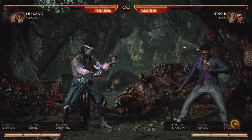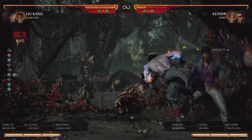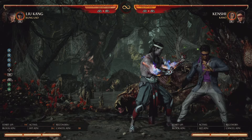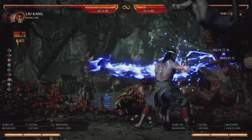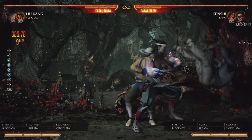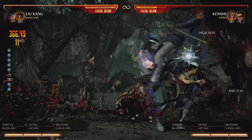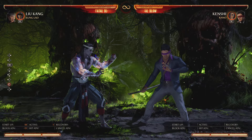A different corner combo that uses only one bar instead of two: after the standard back-forward-three amp launcher, instead of spending another bar, you do three-three-three — timing the first three-three-three at the highest point — then three-three-three again, then back-forward-three. You get two launchers with only one bar. Kung Lao is probably Liu Kang's best cameo overall by far.